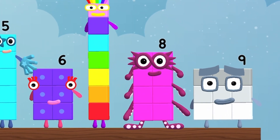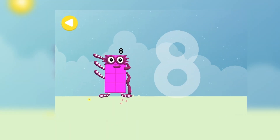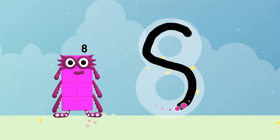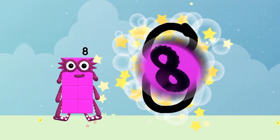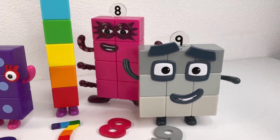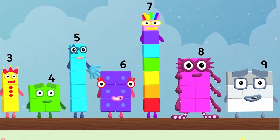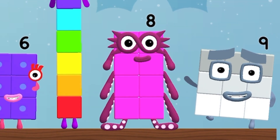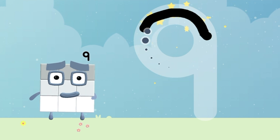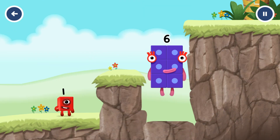1, 2, 3, 4, 5, 6, 7, 8 — hello 8! Octoblock! Let's count: 1, 2, 7 and 8. 1, 2, 3, 4 and Number Block 9. Number Block 9! Hello 9! How to write number 9? It's a funny number — 6! Fantastic!